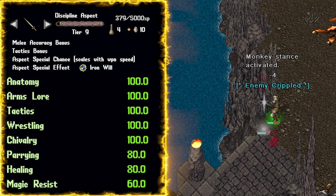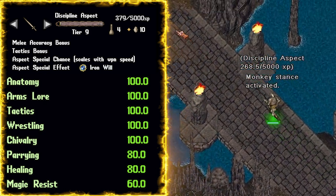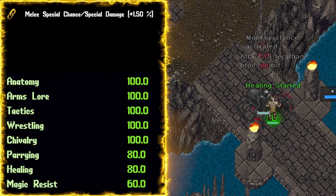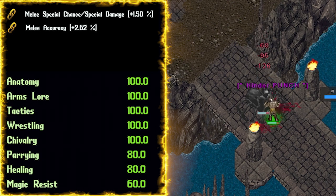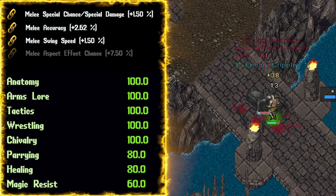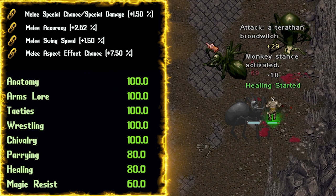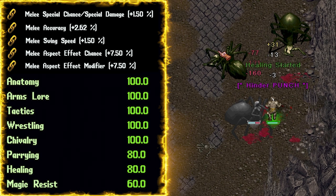For the weapon, Discipline once again. The weapon proc Iron Will does decent direct damage to the monster, but also will increase our damage done as well as our damage resistance for 30 seconds. As far as the mastery chain goes, melee special chance and special damage is a big point of this build, so I'd strongly recommend stacking that up. At lower aspect, focus on some accuracy links — if we don't hit, we don't do any damage. Swing speed links are going to be really helpful too since we aren't doing the 40,000 gold a core air aspect for this build. Melee aspect chance is fine too, and with the melee aspect modifier it will further increase the effectiveness of Iron Will and the bonuses it provides.